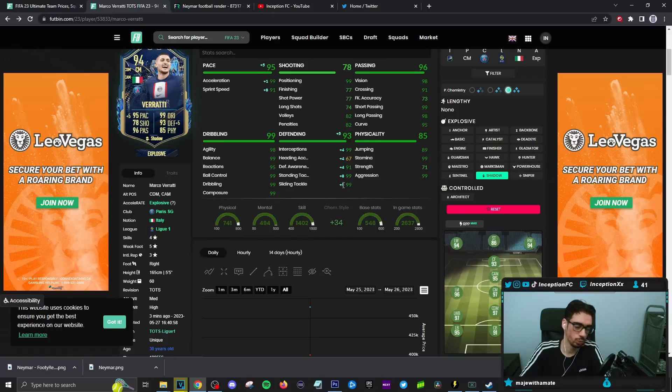With this card we will be using him in a new 4-3-3 formation that I will be doing a review for in the future — it's honestly really good. He will be on the stay-back-while-attacking cover center role, playing in the right center mid area. We'll see how he performs in game; hopefully he's a beast.